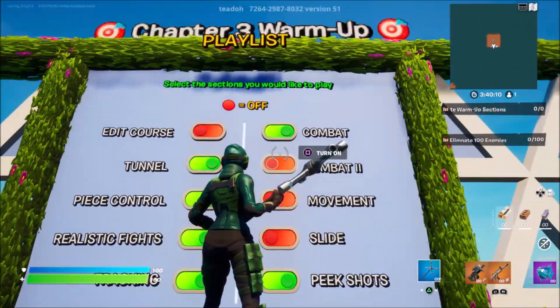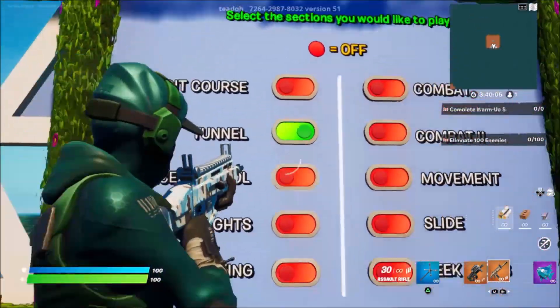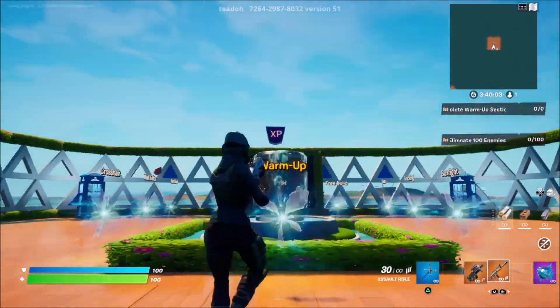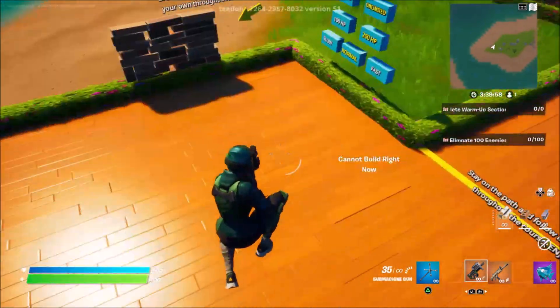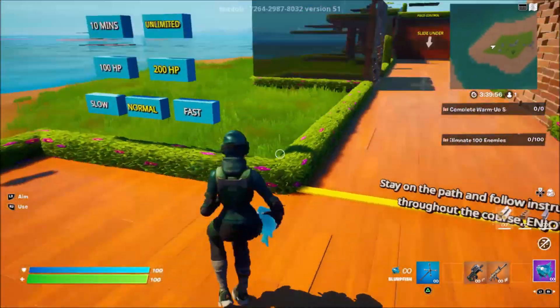Make sure you leave tunnel on — as you can see, tunnel is left on. After that, come over to this rift that says warm-up above it and jump inside of it.